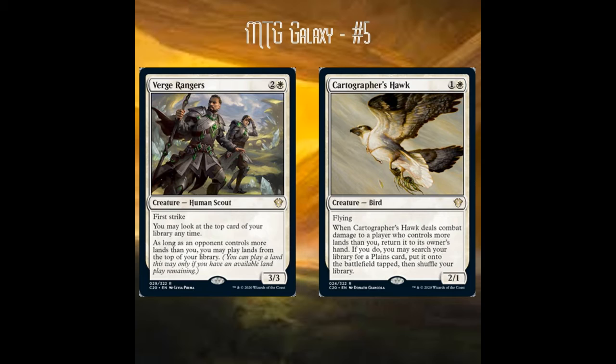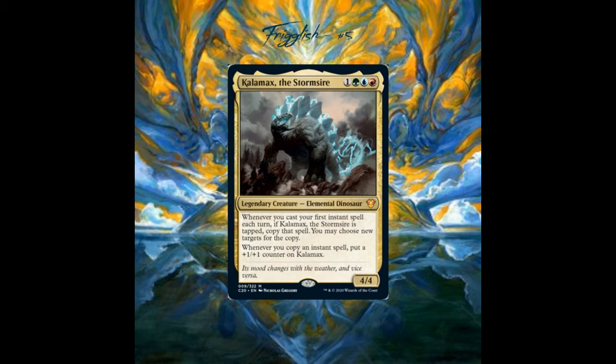My number five pick is Calamax the Storm Sire — one green, blue, red for a 4/4. Whenever you cast your first instant spell each turn, if he's tapped you can copy that spell and choose new targets, and whenever you copy an instant spell you put a +1/+1 counter on him. I like him because of his flexibility — you can build around copying spells to make him huge, or use him for value by casting instant-speed draw spells on each opponent's turn.